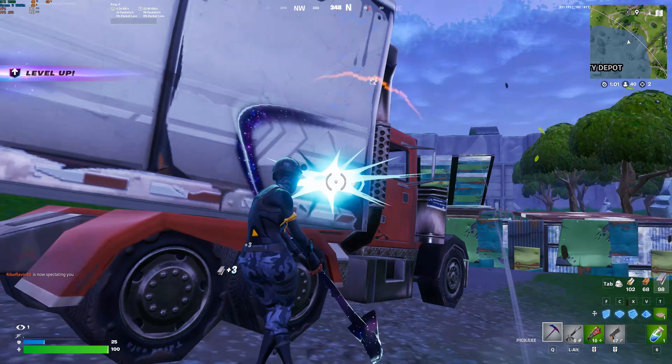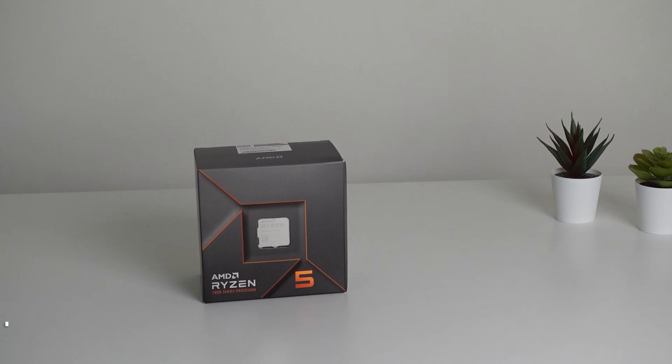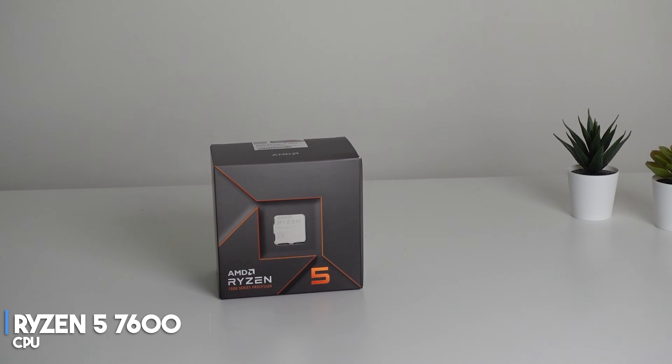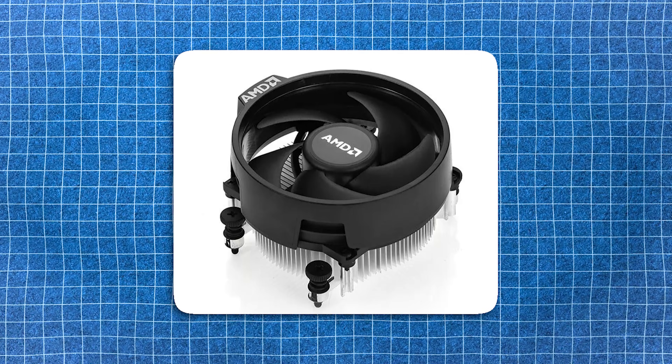If you are working with less than $900, I recommend swapping the CPU from the Ryzen 5 9600X to the Ryzen 5 7600. This is still an amazing CPU that will achieve very high frame rates in Fortnite — I tested it myself last year with great results. You also get the AMD stock cooler included for free, saving you some money there.